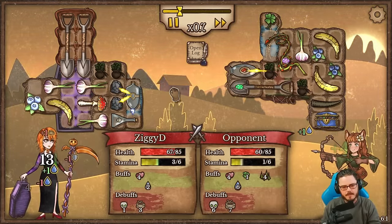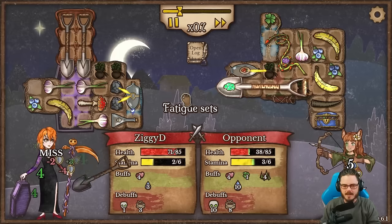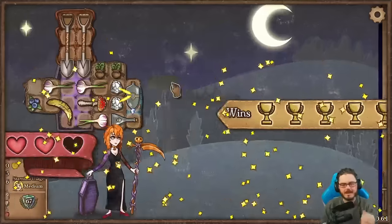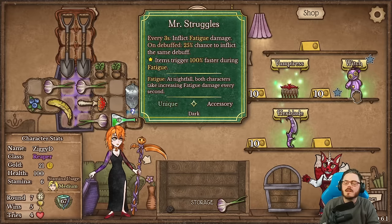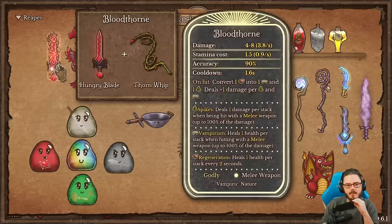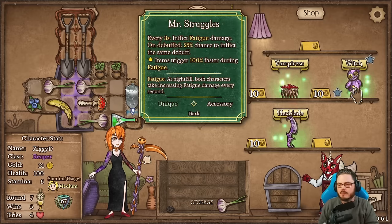Our opponent is looking quite strong, but by the time they get through our armor the blinds have ticked up — only 50% accuracy. The shovels are doing their work kicking sand in their eyes, and it only gets worse as time goes on. There's our upgraded stone skin! Mr. Struggles feels pretty good here to disable our opponent's build and let fatigue scale up. It's either bloodthorn or vampirism with the healing herbs — I think I want to try the Struggles setup and just blind our opponents and never let them do anything.